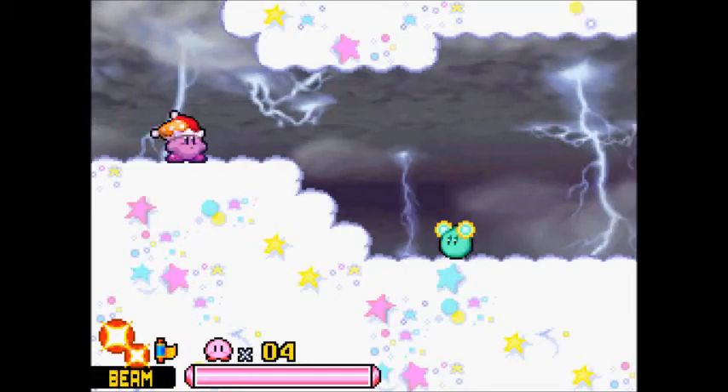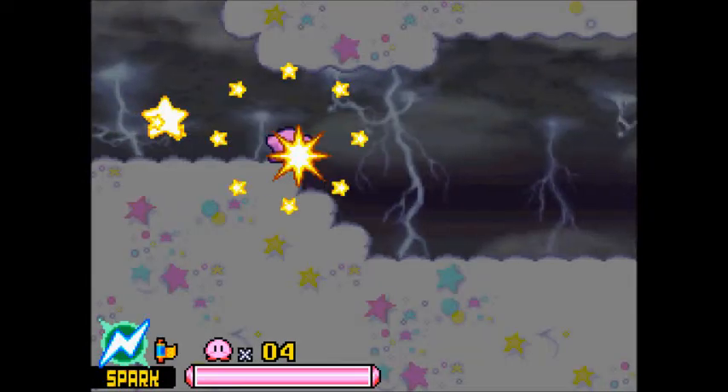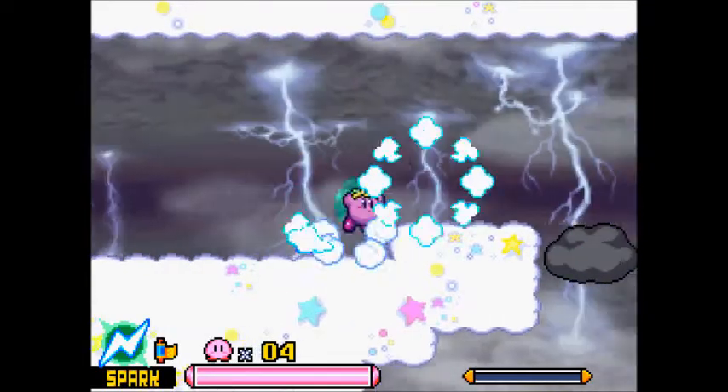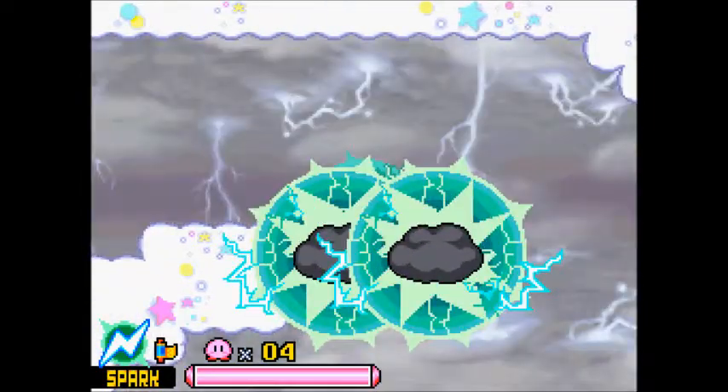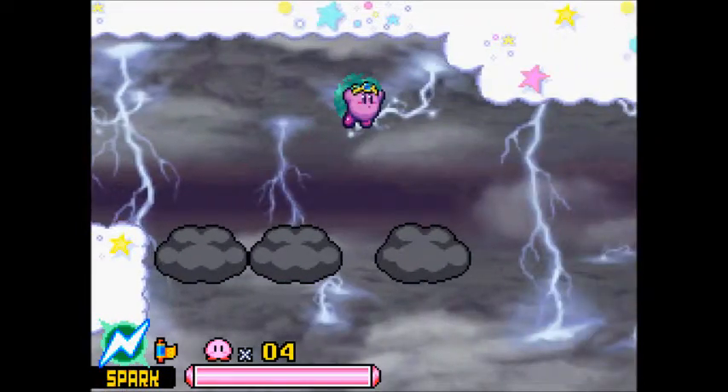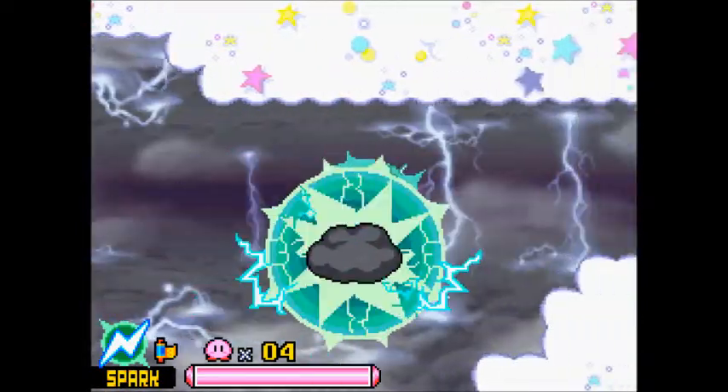3-5 only has one chest and this level's kind of cool. We're in the storm clouds now, obviously. These storm clouds, when you use electricity on them, create giant electricity fields. It's kind of the gimmick of this level.